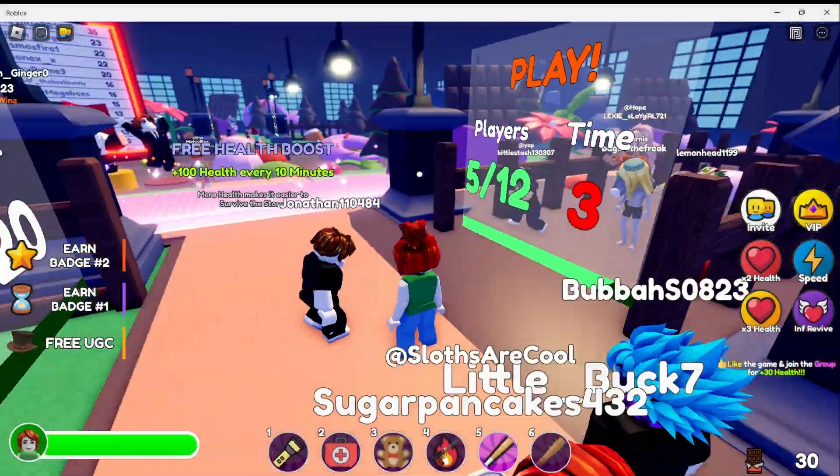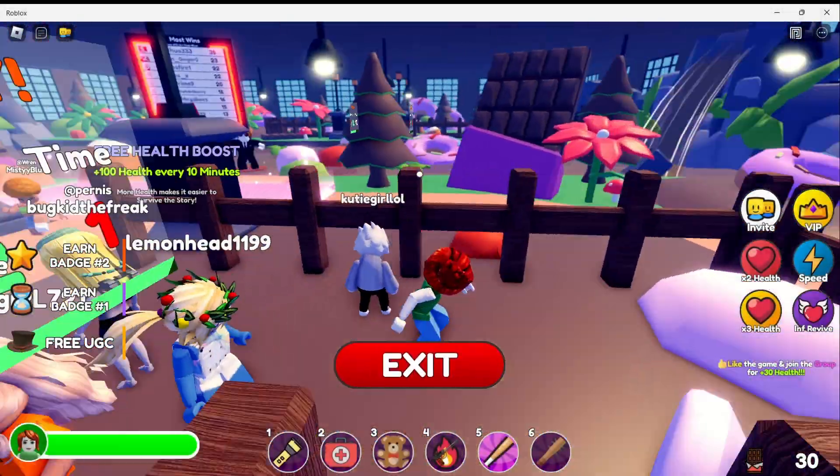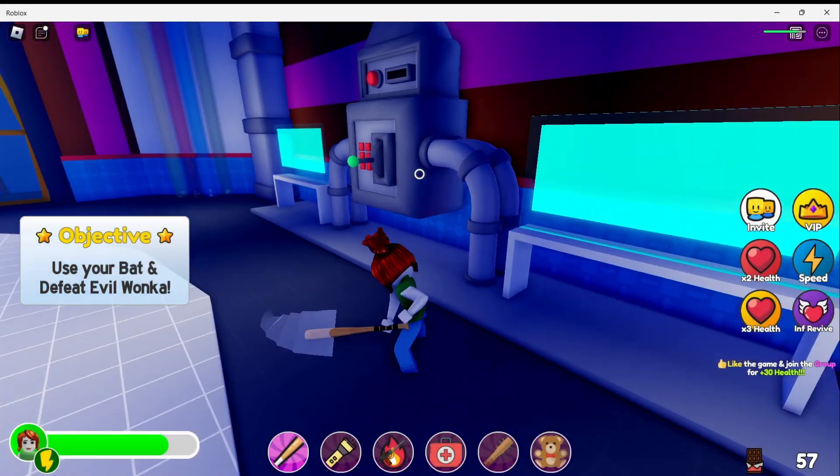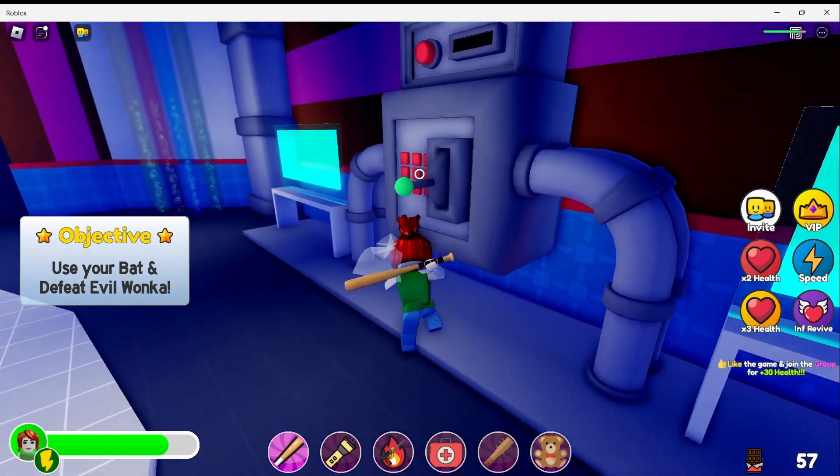So you will start your game as usual, but when you get to the part where you have to defeat the evil Willy Wonka, right over here somebody needs to pull the lever, but first you need to defeat him.